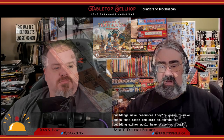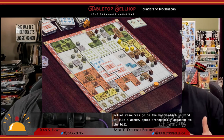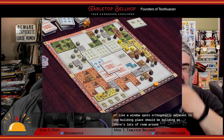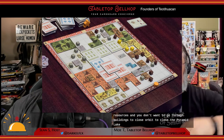Buildings, when placed, produce resources — cubes matching the color of the building: wood, stone, or gold. The resources go on the board in spots orthogonally adjacent to the building. So you want to place buildings with room around them for resources, not grouped too closely together, not too close to the pyramid or the edge, but with enough room for all your buildings. It's a whole aspect of play.